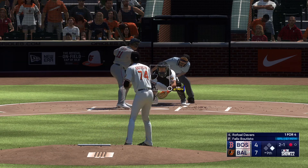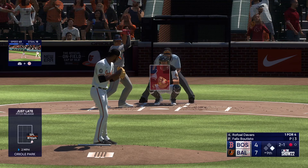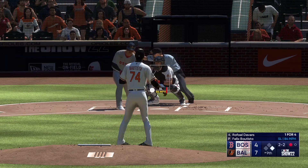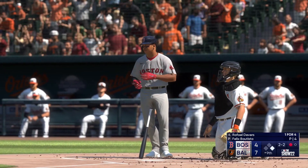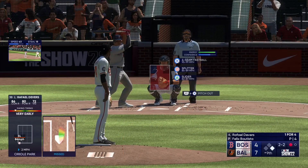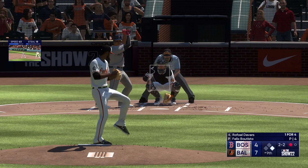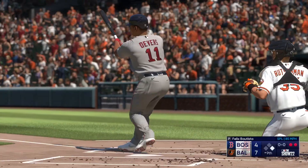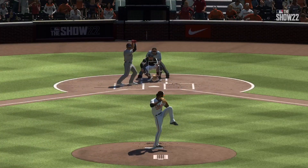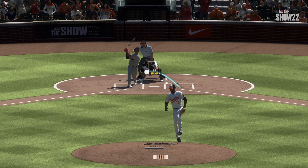The pitch — close one, doesn't get the call, two and one. And here it comes — swing and a miss, it's two and two. The right-hander kicks, deals — got him! And there are two down. First strikeout for him in this one. That splitter may be the go-to pitch when he's looking for a swing and miss like that. He throws it quite a bit, and that's a good example of the effect it can have on a hitter.